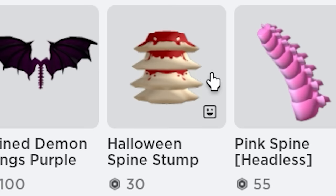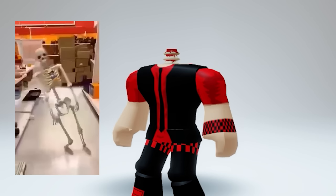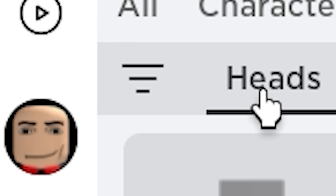Instead, search Spine Head and get this new dynamic head. This item actually makes you headless, and it's 30x cheaper than the real deal. Now you can be headless for cheap this Halloween.